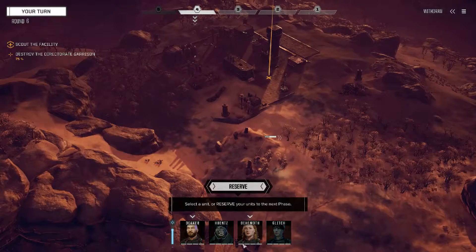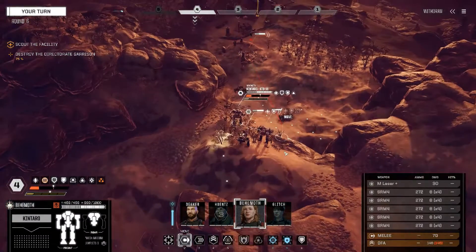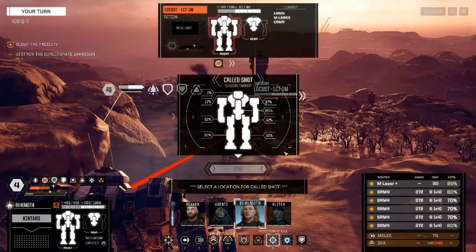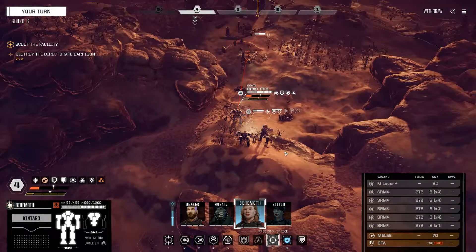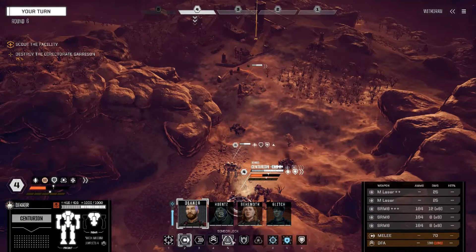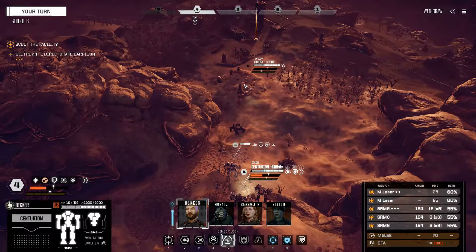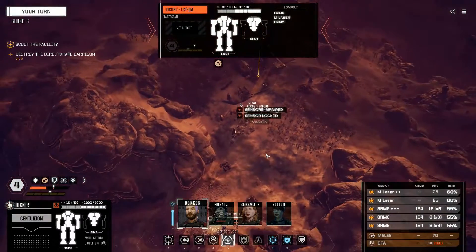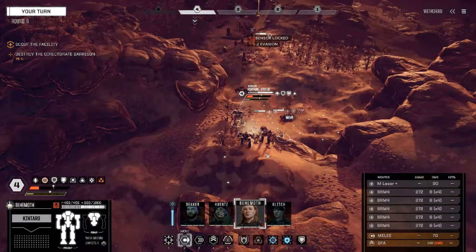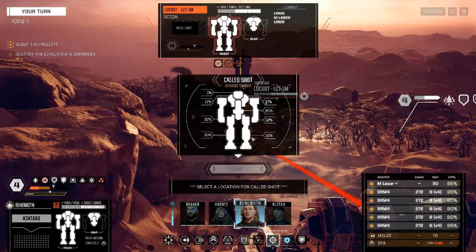You would have thought these turrets would have gone off if they were going to go off. I'm going to have you sit right there. What's your chance to hit? Could be better. How about instead of you firing, Decker, my friend — why don't you sensor lock it? That'd be cool. Thanks, what a pal. Now much better chance to hit. Heat seems okay.